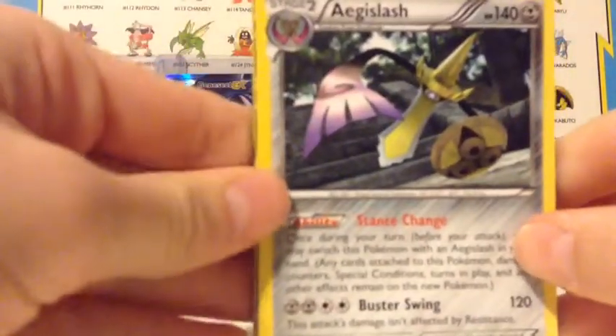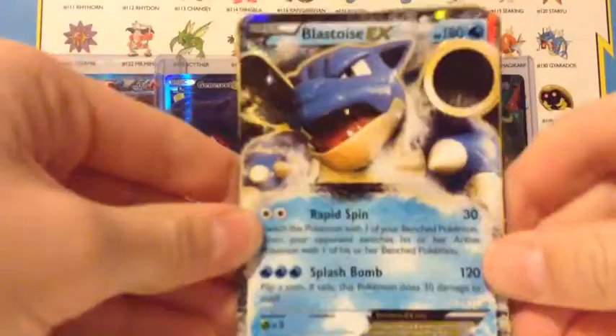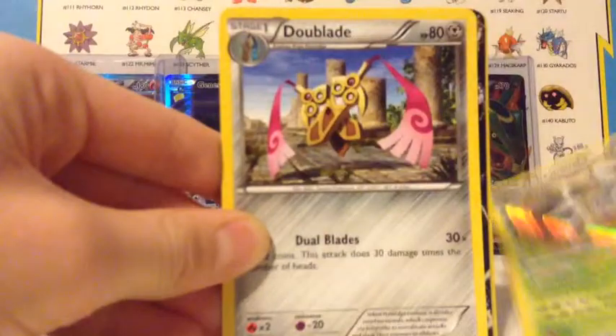And the second half — this is probably gonna be the best half. Here we go. I got AG Slash. Oh God, showing stuff already. The reverse AG Slash from X and Y. Blastoise EX — I was really excited when I ordered this card, I was waiting for this one. Chestnut Hollow — most of these are from X and Y.